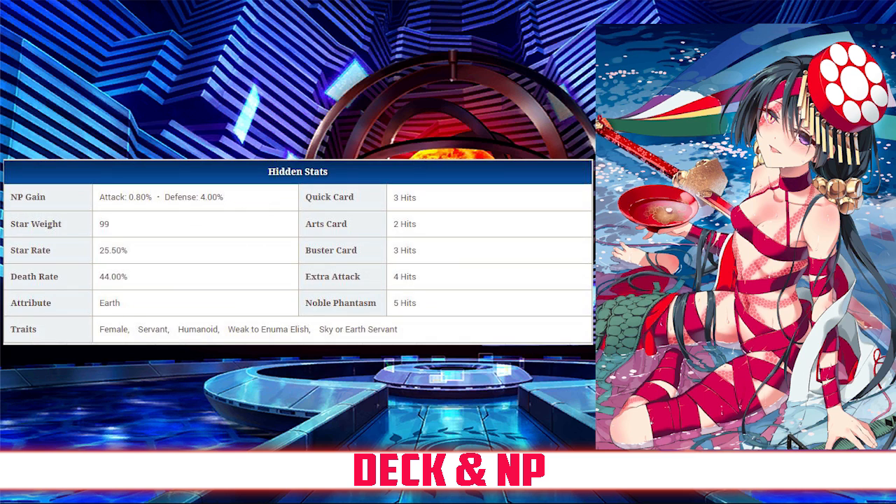Taking a closer look at her cards, her Quick card hits 3 times, her Arts hits twice, her Buster hits 3 times, and her Extra Attack hits 4 times. She has an NP gain rate of 0.8% and a Star Rate of 25.5%. This is average NP gain due to the high gain rate but low hits on her Arts card, and slightly above average Star generating due to the two 3-hit Quick cards in her deck.